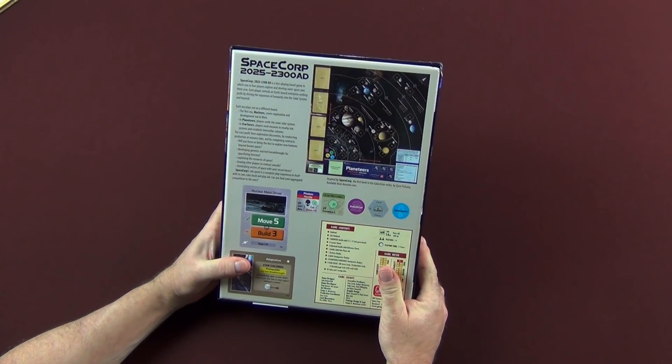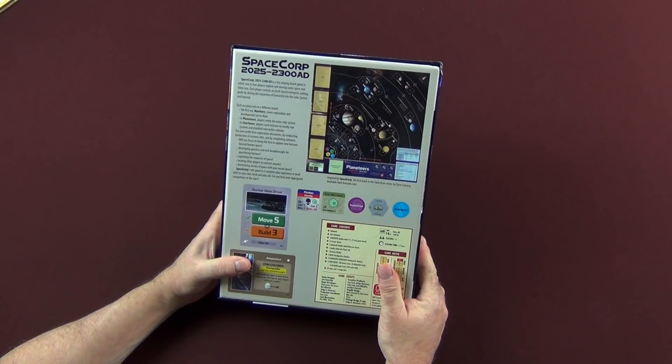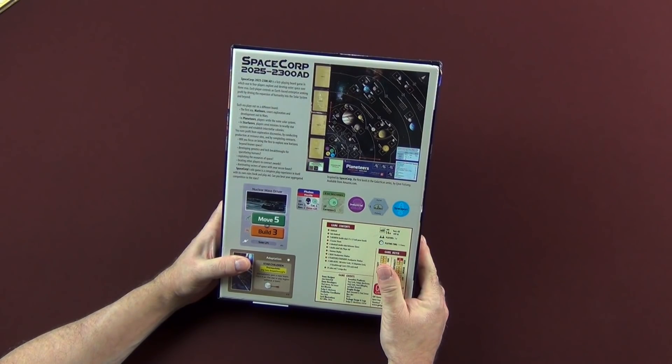It says here SpaceCorp 2025 to 2300 AD is a fast-playing board game in which one to four players explore and develop outer space over three eras. Each player controls an earth-based enterprise seeking profit by driving the expansion of humanity into the solar system and beyond. Each era plays out on a different board. The first era is Mariners, covering exploration and development out to Mars. In Planeteers, players settle the outer solar system. In Starfarers, players send missions to nearby star systems and establish interstellar colonies.